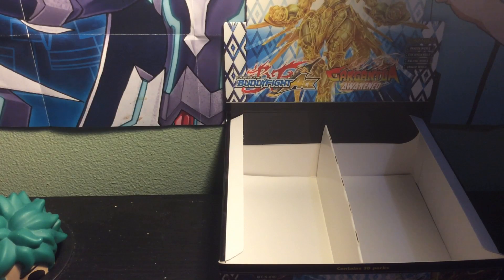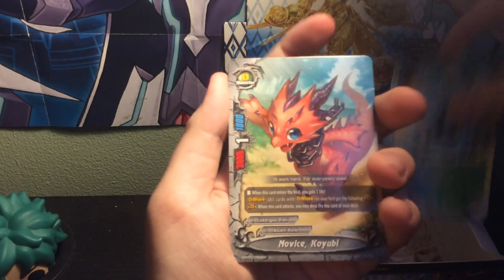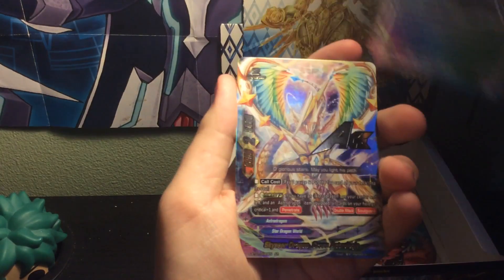Right, this is our last pack guys. Decimant Gajah, Novice Tactics, Novice Kanamui, Star Jack Boost, and Scar Draco Dragon.